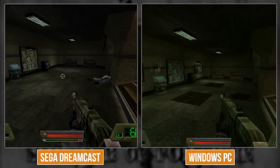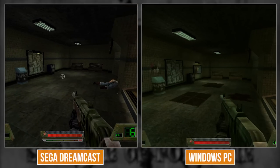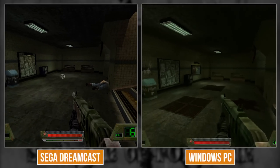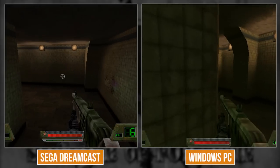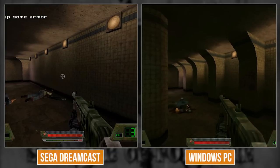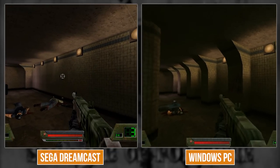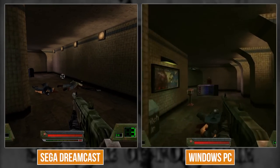The floor doesn't have those extra grate textures. It's interesting that they went in and manually touched up those things, but at this point memory was a concern on Dreamcast. And look - they simplified this part quite a bit. On PC you get those little archways, but here that's just a flat wall.